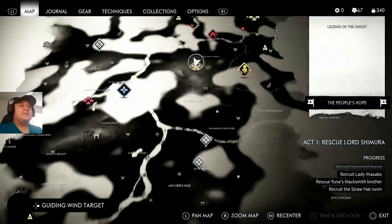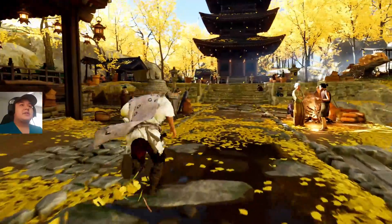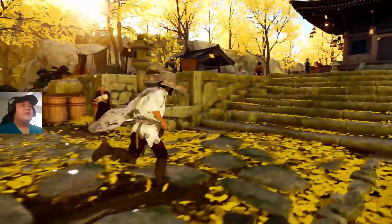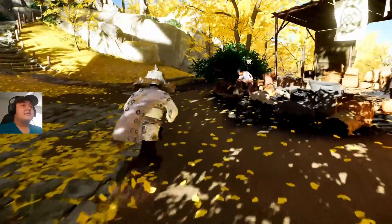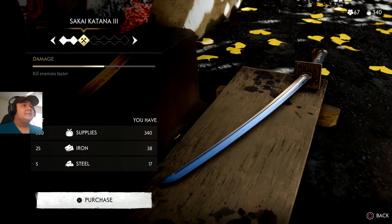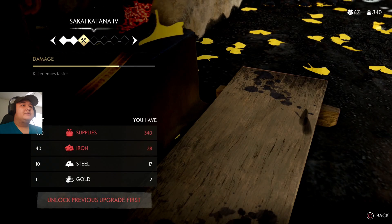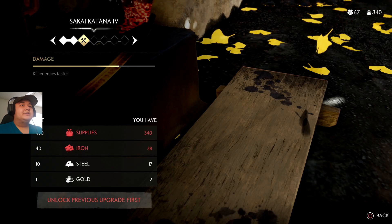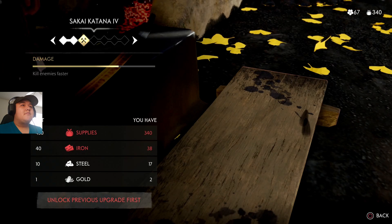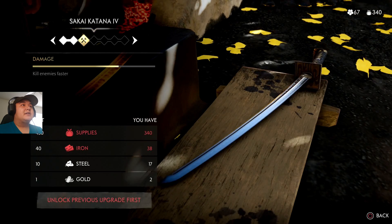What kind of gear did it say we can upgrade? Sword — okay yeah let's do some more damage. I'm down for more sword damage. More blood. Is this the sword person? Yeah — the Sakai Katana. I don't know, are there any physical changes? I don't see anything. Alright, let's upgrade it.